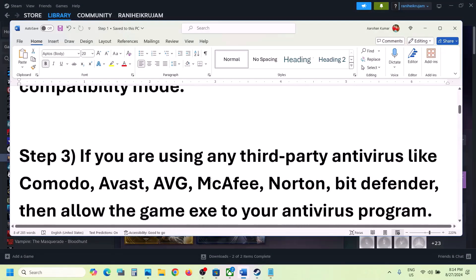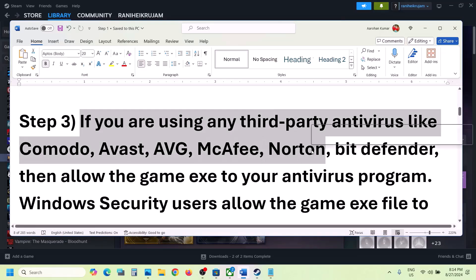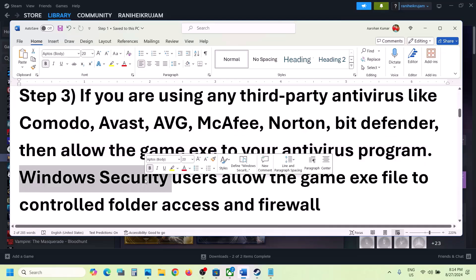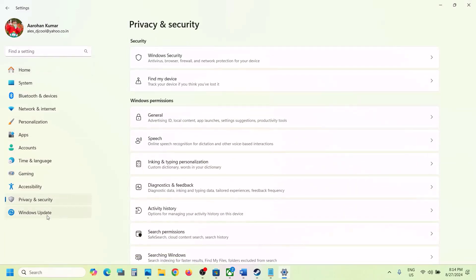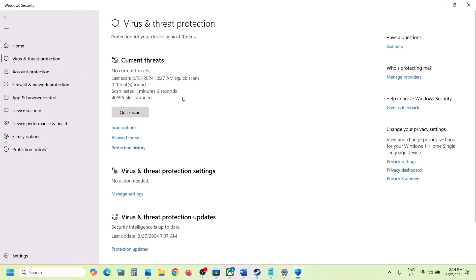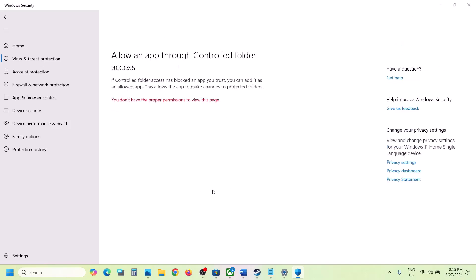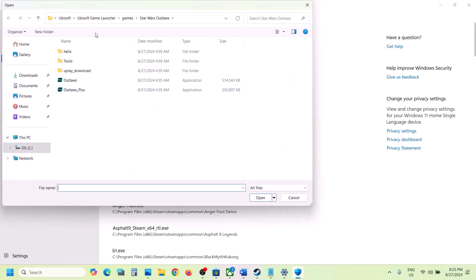The next step: if you're using any third-party antivirus like Avast, Norton, Bitdefender, McAfee, or whichever antivirus program you're using, allow the game exe file through your antivirus. If you're using Windows Security, open Windows Settings, go to Privacy and Security (Windows 11) or Update & Security (Windows 10), click on Windows Security, then Virus & Threat Protection, scroll down and click on Manage Ransomware Protection, then click 'Allow an app through Controlled Folder Access' and click Yes.